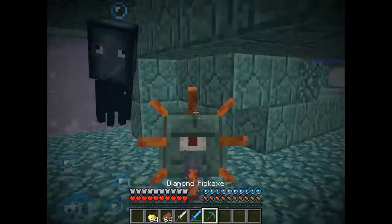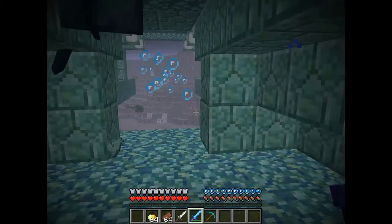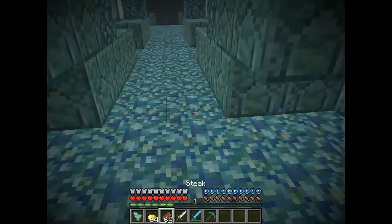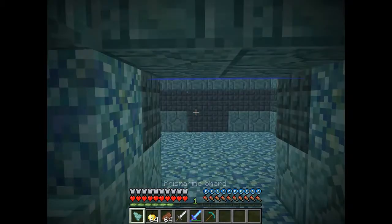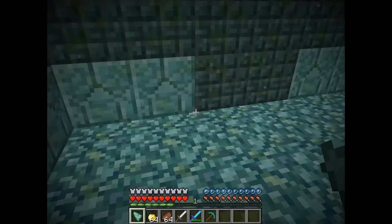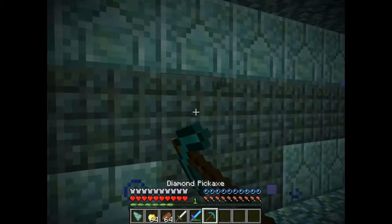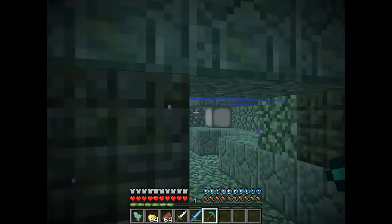They have quite a bit of health and they drop prismarine shards and some other stuff. If you want to break the monument blocks, you can't, because when you're near it you get Mining Fatigue III and it lasts for more than three minutes.